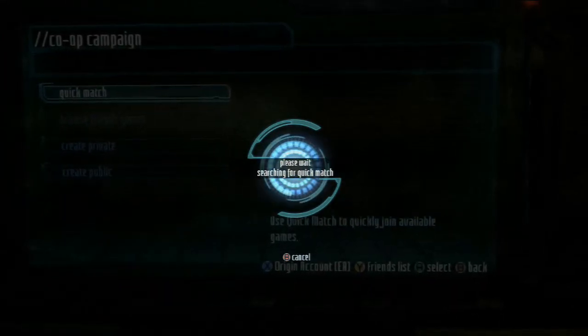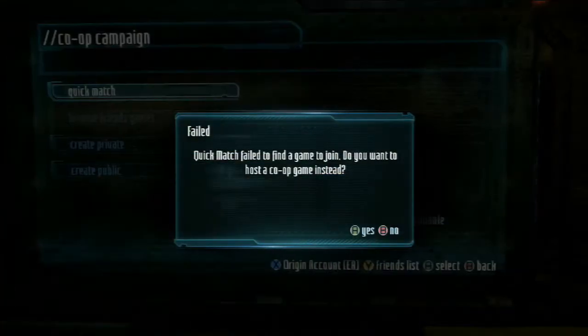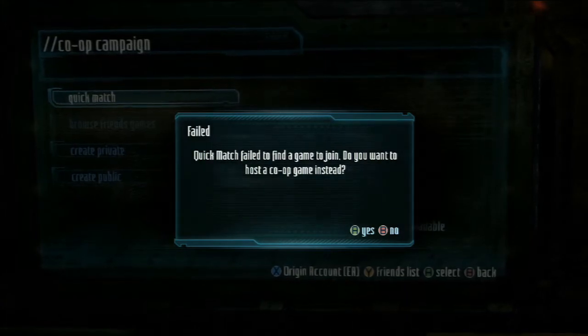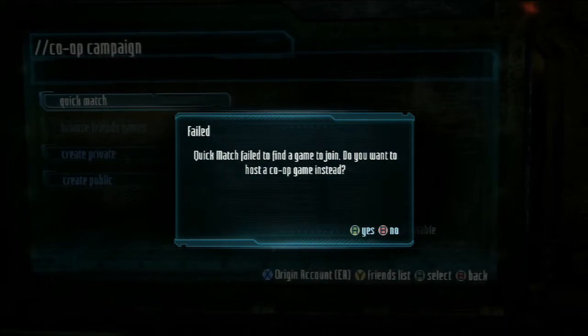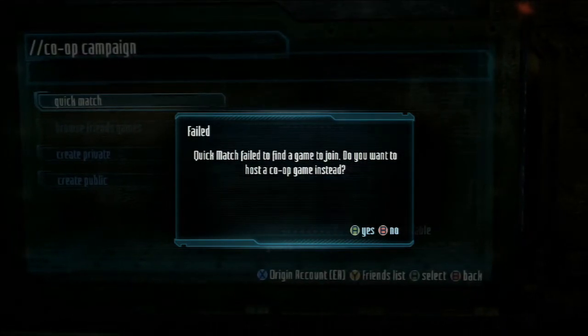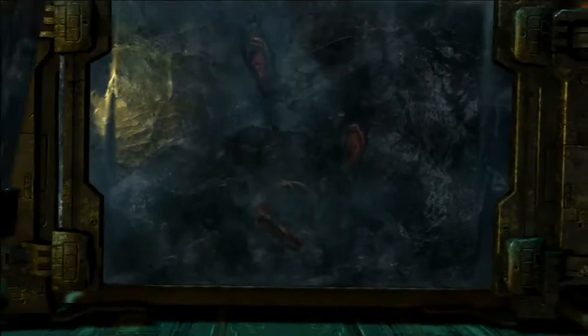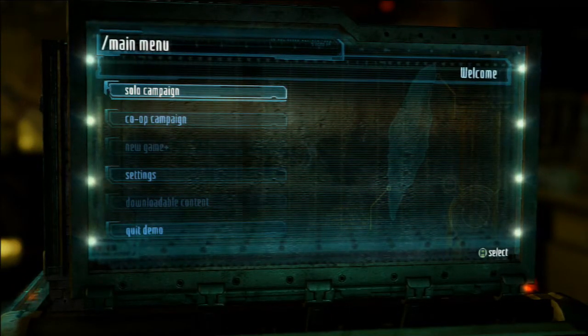I got Dead Space 2 on PC because I thought my Xbox couldn't handle the graphics. Quick match failed to find a game to join, so it's asking if I want to host a co-op game instead. I'm not going to waste my time, let's just get on with the solo player.